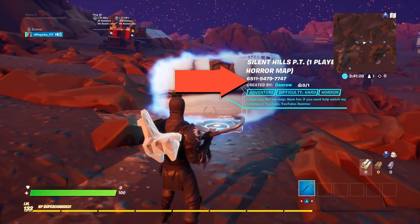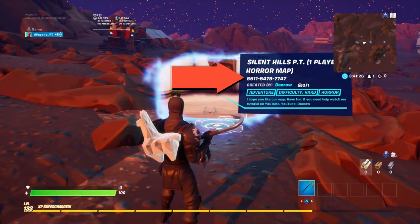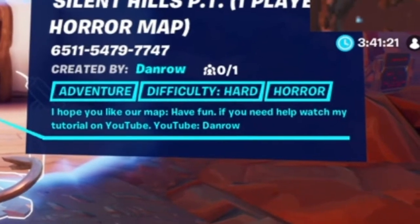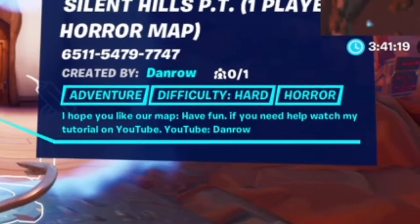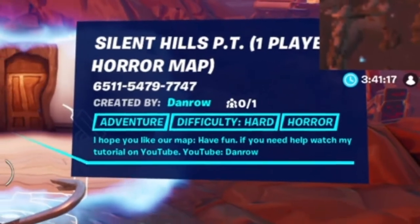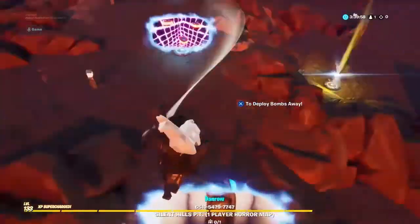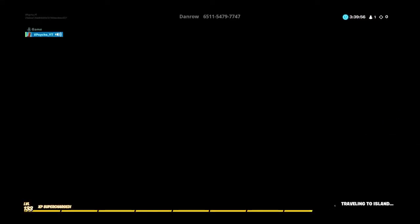The code is right there on the screen with a big red arrow pointing at it. The description says 'I hope you like our map, have fun. If you need help, watch my tutorial on YouTube - YouTube Dan Rowe.' Go check it out if you need any help.